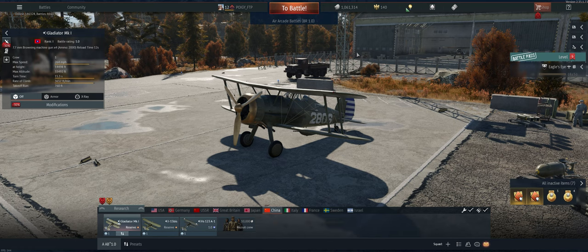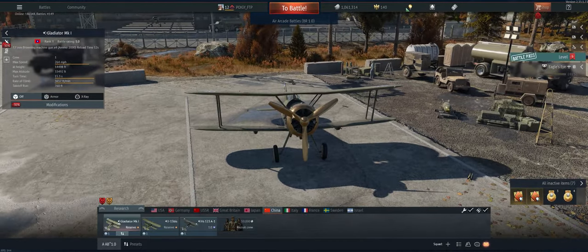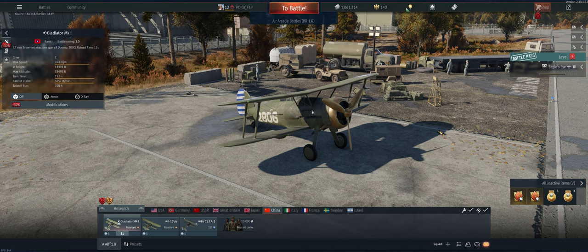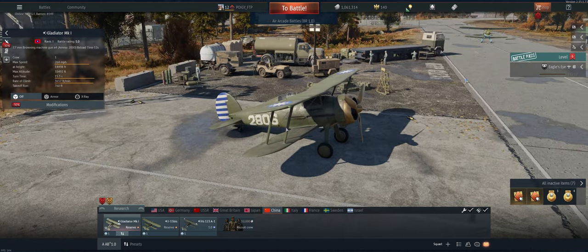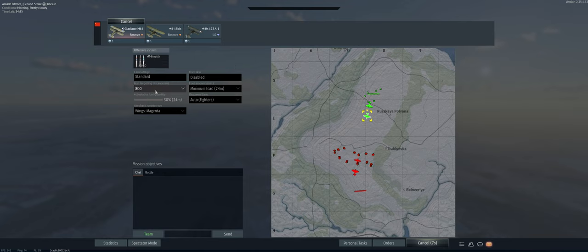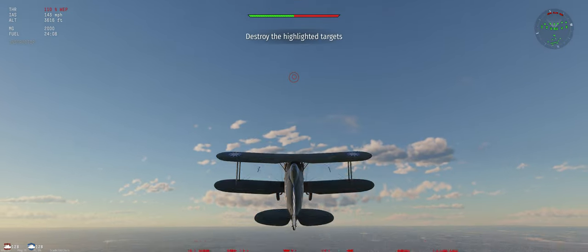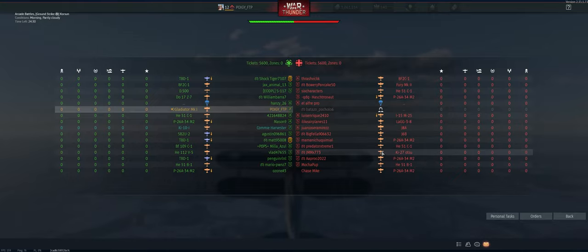Welcome back to the channel, Poigie here, getting ready to take out the Chinese Gladiator in RB. It's really tough as a stock plane — it's got four guns which are great, but it loses energy easily and doesn't climb well. We just unlocked the engine injection and the engine, so hopefully it'll be much easier to move forward. The map we drew is Corson; we've got stealth ammo, 800-meter targeting distance, minimum fuel load. Now climbing at 30 degrees to build up some energy before running into opponents.